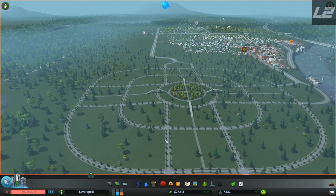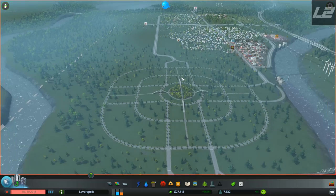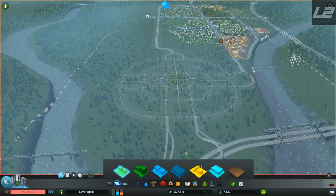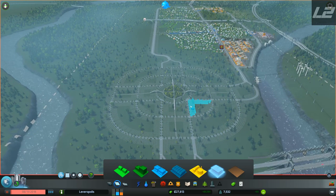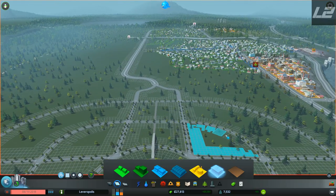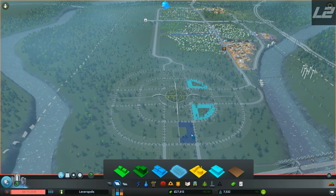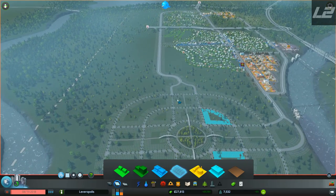Next question is how are we going to zone this? I want to leave room in the middle — in this square and this square — for city services. Other than that, we're going to keep our offices in the center, commercial right in here, and then residential on the outside. We have a demand for offices and commercial right now, so let's zone a little bit of office space on both sides here. We'll see how this turns out.